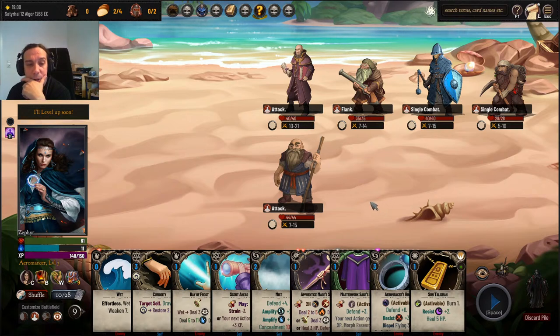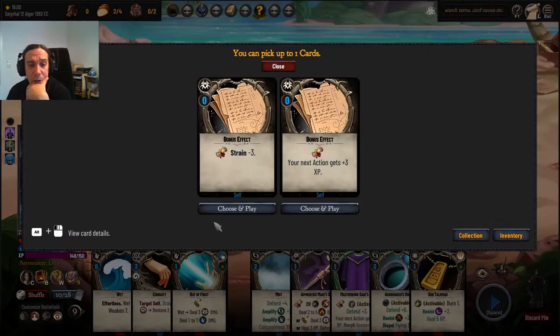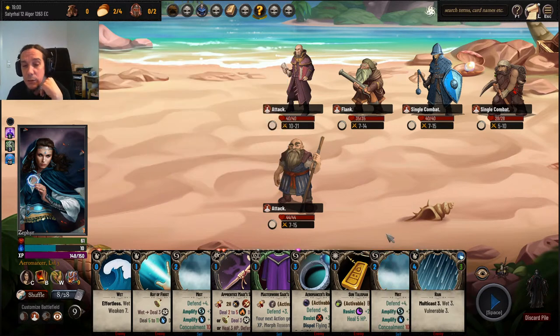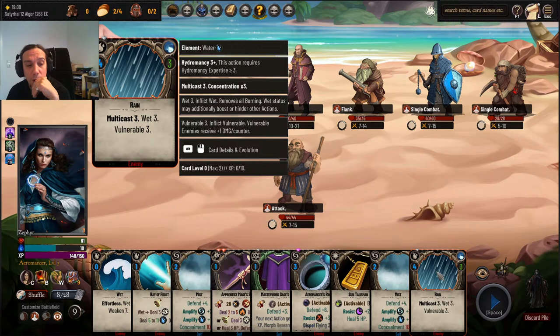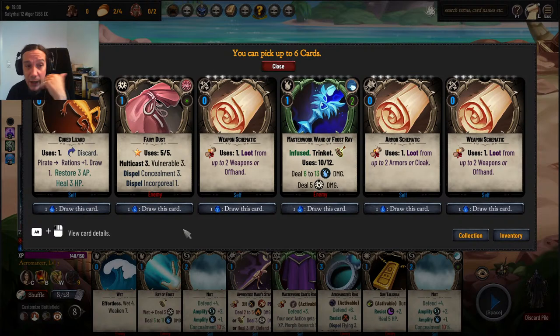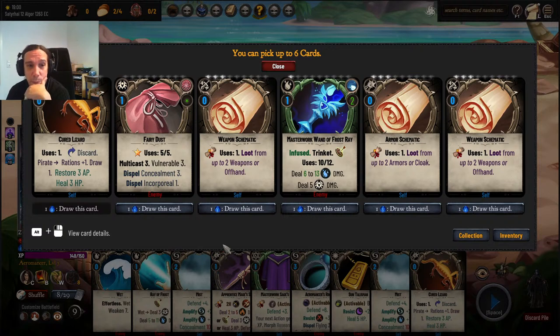Four people trying to attack me — that's a lot. Now we don't have any stuns at our disposal, of course, it would have been too easy. Let's use Scout Ahead to get ourselves some more options. Rain — neat, though quite costly. This is a horrible turn: I have basically nothing available to dish out damage.